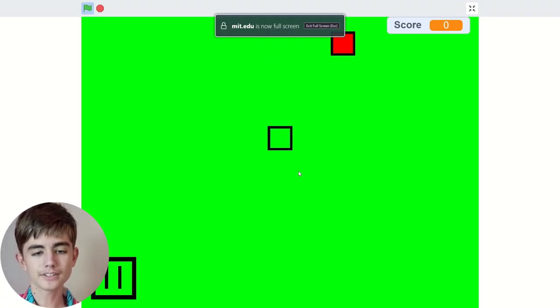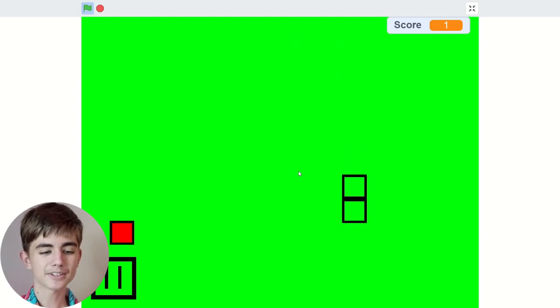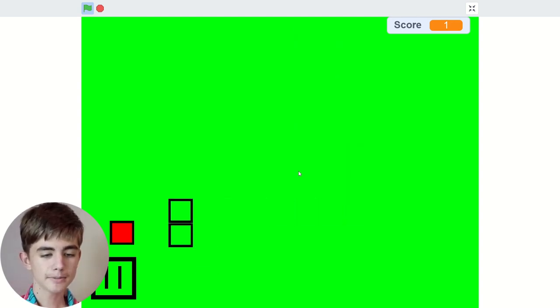So I think this is just a snake, right? There's my little snake. We got an extra thing. We're trying to get those nice apples. It's actually pretty good. I see you there.